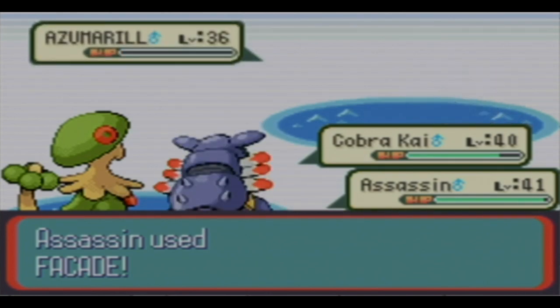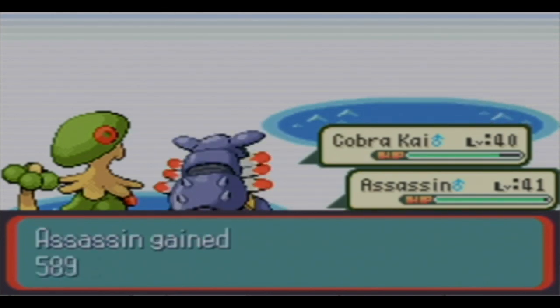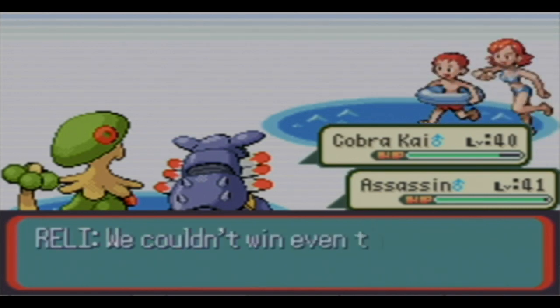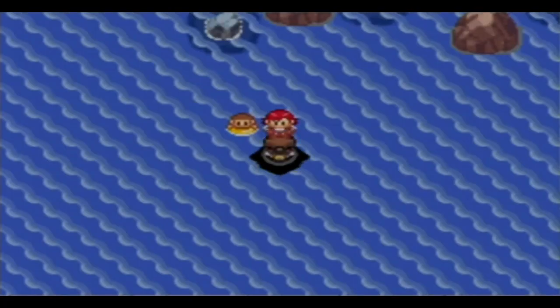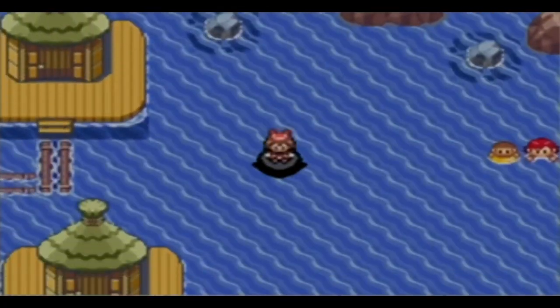That must be the Quick Claw that let Armaldo go first. Some of these items are pretty effective even if they don't increase move power. And that was it - you can actually still see them.